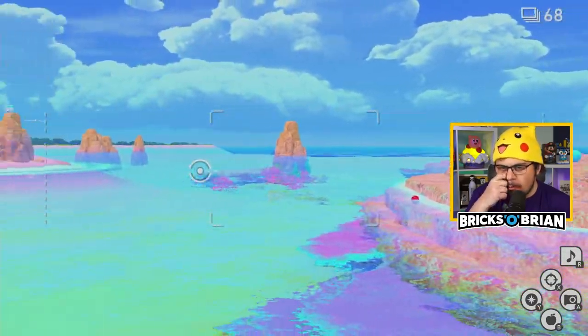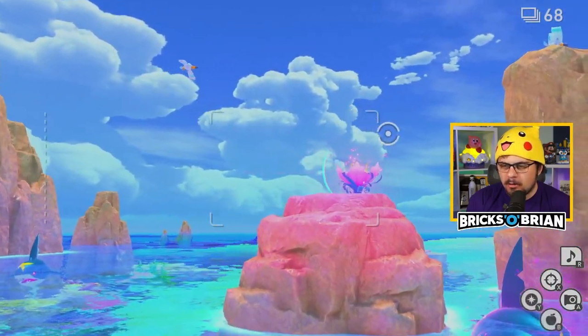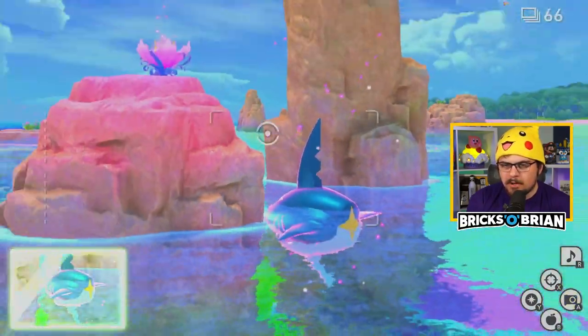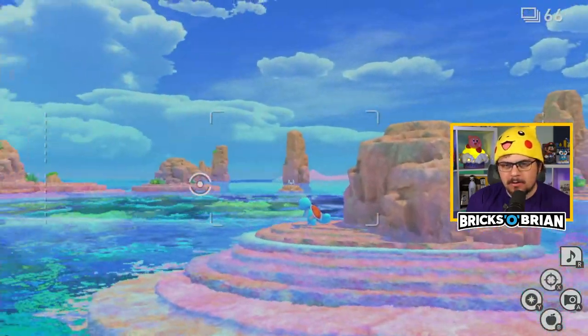Those Squirtle just won't move, but one Squirtle is hanging out. What does that do — it just makes you illuminated? It does nothing else? Really?